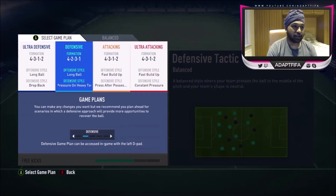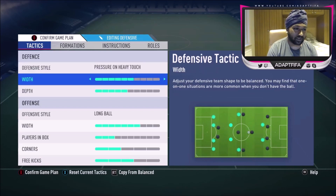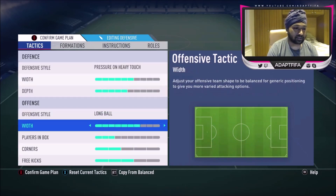Let's go straight to the game plans. He's using the 4-2-3-1 formation, which was one of the best formations — if not the best — at the beginning of the game, and after a few patches from EA it's still up there. In my opinion it's the 4-4-2 right now, but the 4-2-3-1 is still one of the best. For defensive style, he uses Pressure on Heavy Touch, which is something different from what most people use now.